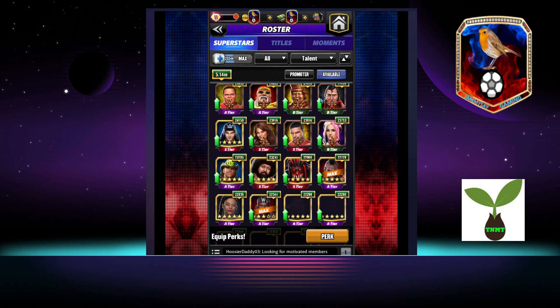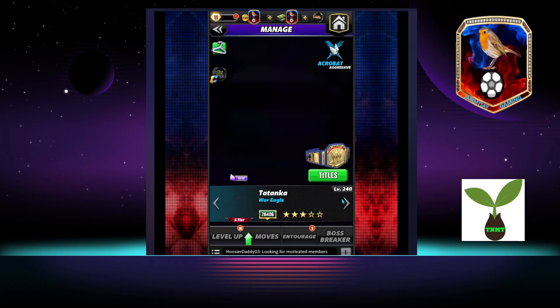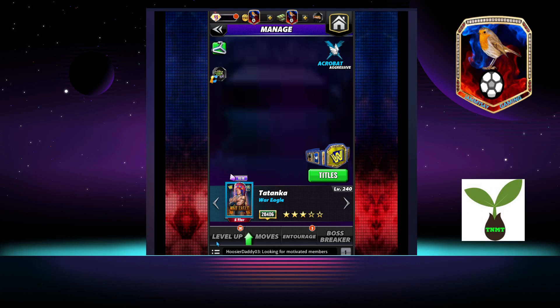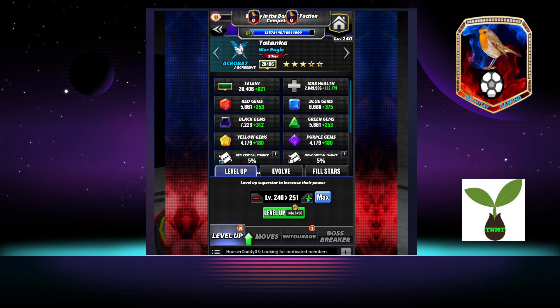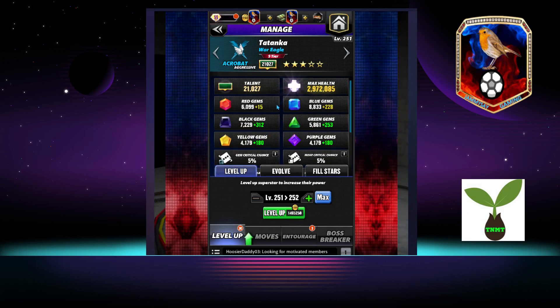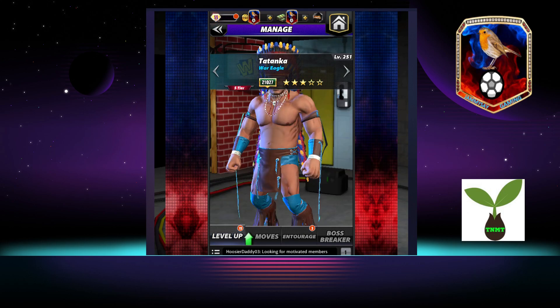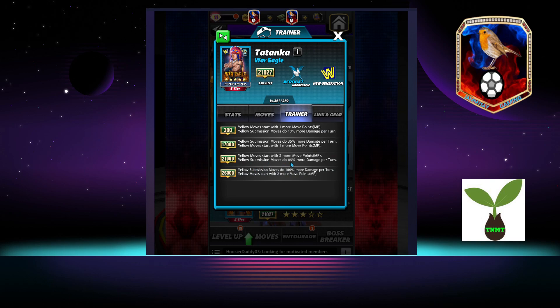Speaking of Tatanka, he has been brought up to five-star gold. I still need to take him to 21k, so I'll actually do that while you guys are here. There we go — 21k now, which means we are now getting 65% more on sub gems. As soon as I can get Tatanka to six-star, we're up to 100%.